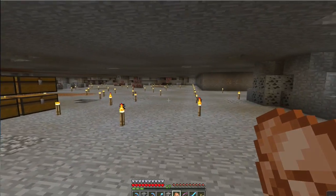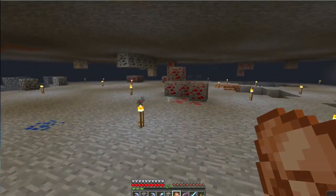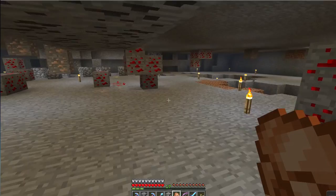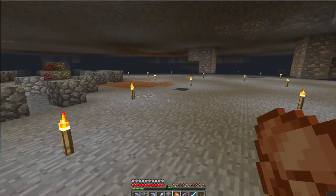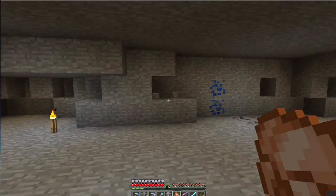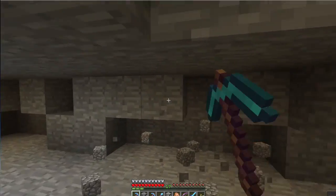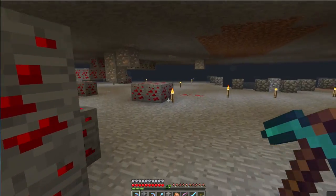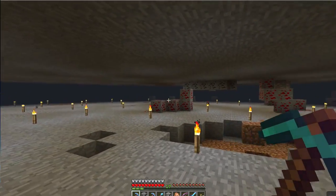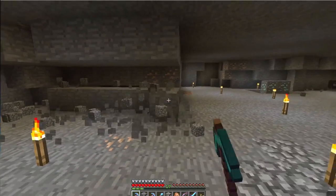We just found more diamond — this is literally less than an hour's worth of work and we're coming up with just tons of resources. Shaft mining is for chumps; this open strip pit is the way to go. I think we're clearing this faster than a wither would, and that says quite a bit. We've done a quarter of the beacon's range now and we're going to go over to the other half.